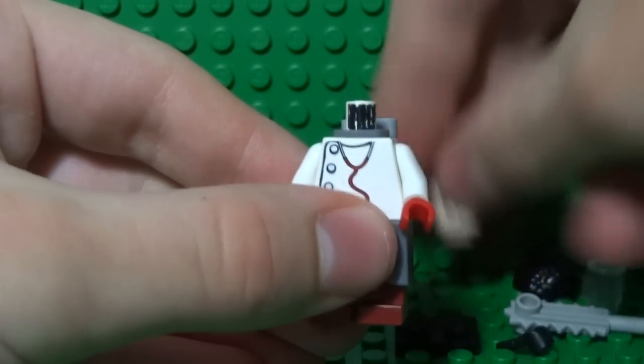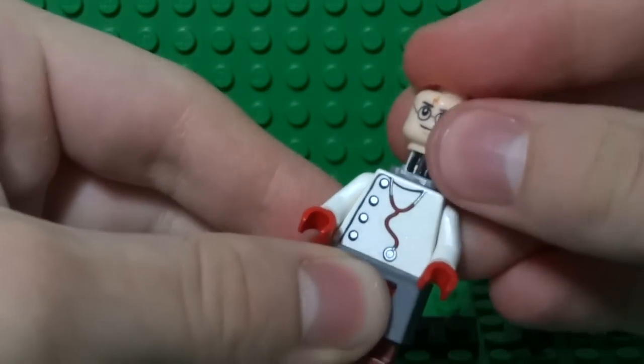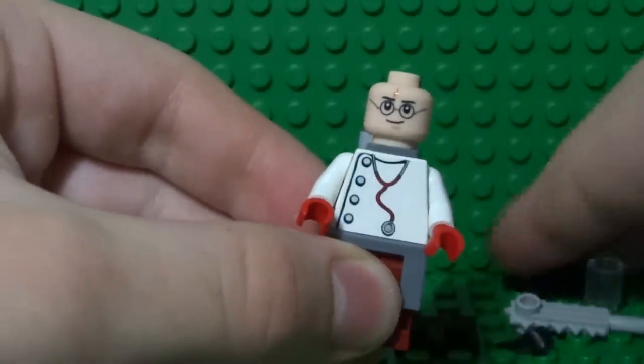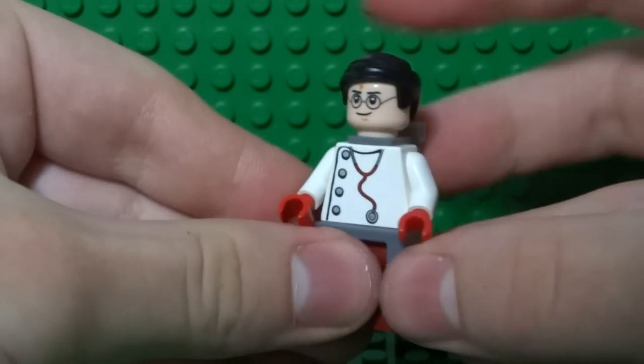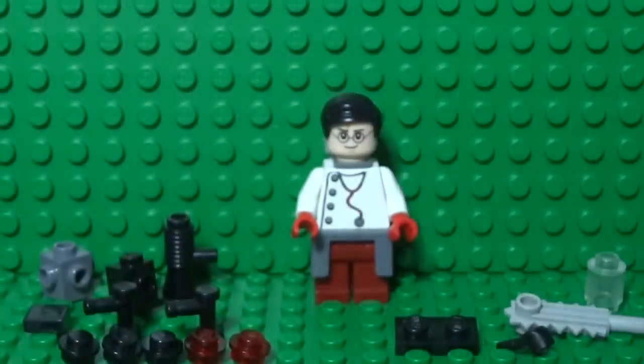For the head, just take a LEGO Harry Potter headpiece and use that as the Medic's head since they're very similar. Then take some black hair and place that there. So now your Medic is complete — it's time to build his weapons.